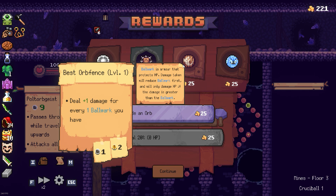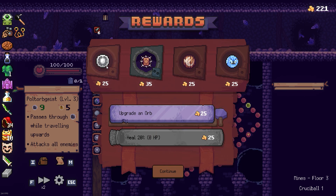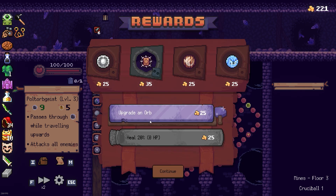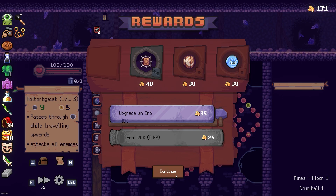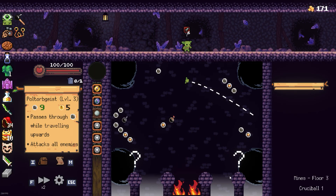Deal one damage for every ball orb you have. Deal splash damage to enemies immediately to the left and right of the target. Do I need even more buck orbs? Why not - let's go, insane shield build! Let's go right and get that chest.